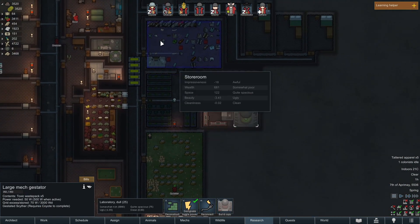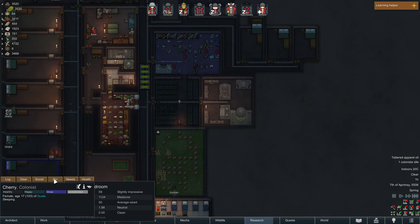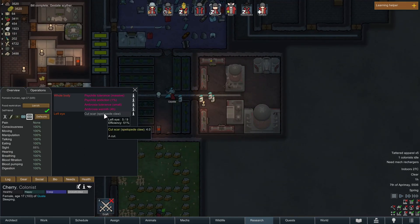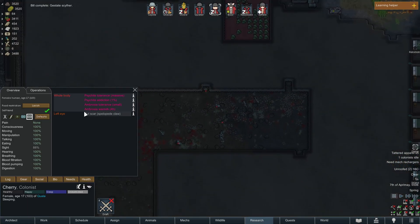Oh, and my robot's done — let's go! Coyote, get the robot out of here. And Cherry, are you still sick? Oh, I forgot — she got stabbed in the eye. In the last attack by the giant insects, one of them stabbed her in the eye, so her eye doesn't work as good anymore.